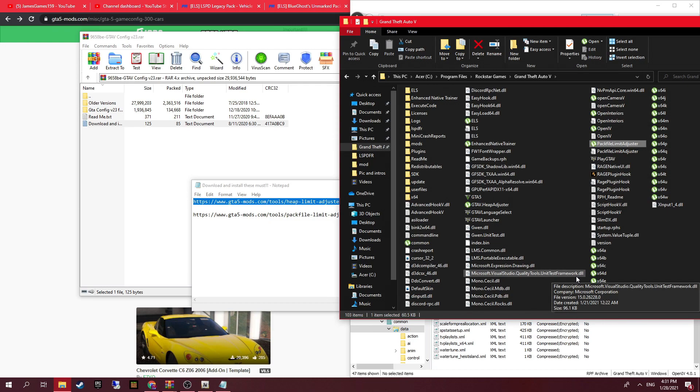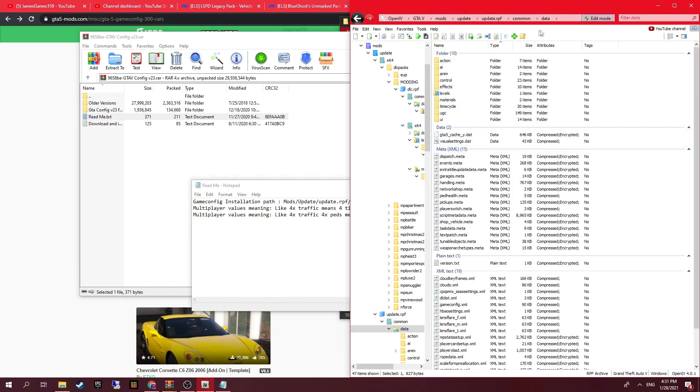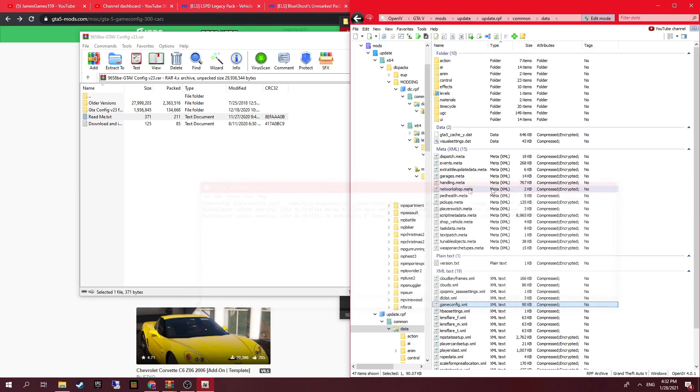Game config goes into update > data. Press G a couple of times and it will flag up game config. Make sure you make a backup of this — save it somewhere like your desktop or documents just in case. To install it, go into edit mode and drag and drop it straight in. It will say compressed, and then that's done — game config is done.